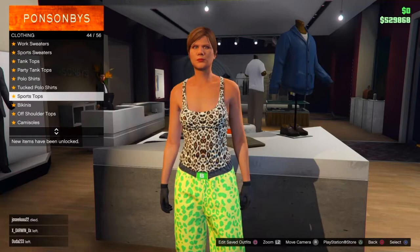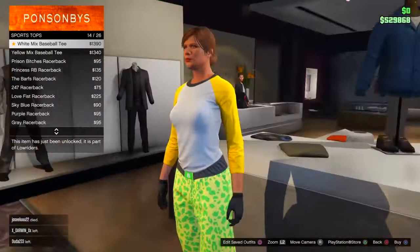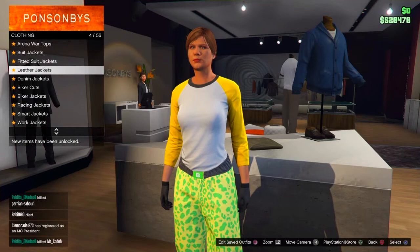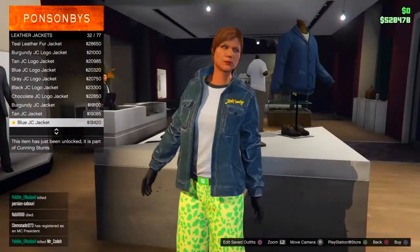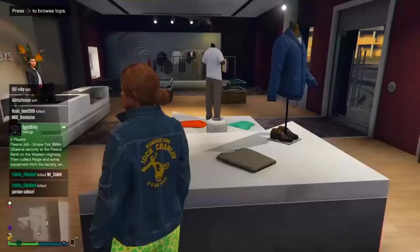Find sports tops and scroll up until you find the white mixed baseball tee. Buy it. Then go back to tops and go onto leather jackets. Buy the blue jacket — scroll down to number 32 and purchase it. Everything I buy, you need to buy.